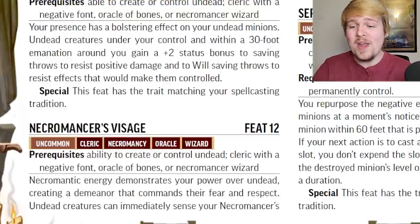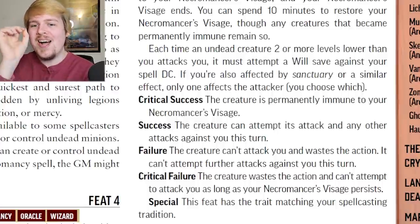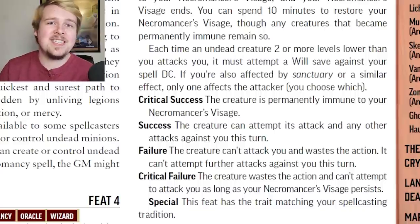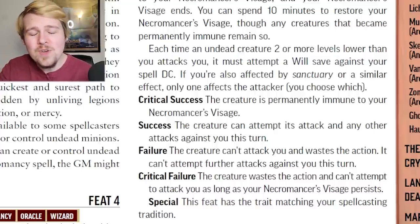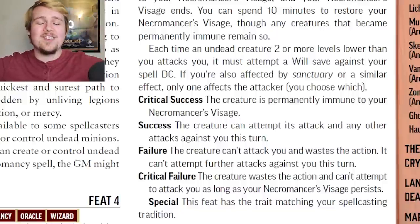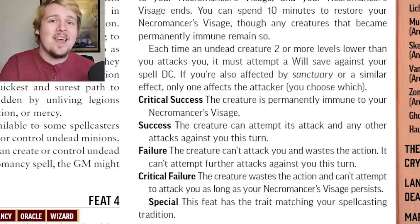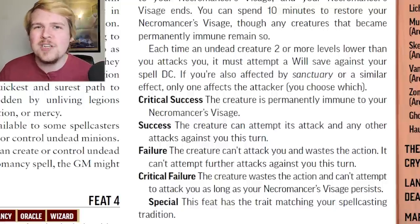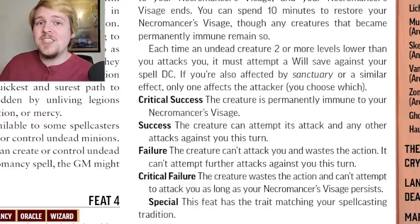Necromancer's Visage is already all the way at level 12, and this is an interesting defensive passive effect against hostile undead creatures. If an undead creature that is two or more levels lower than you attacks you, they must make a will save. If they succeed, nothing happens; if they critically succeed, they are permanently immune to this effect. If they fail, they do not get to take that attack action against you, and they can't attack you again that turn. If they critically fail, they cannot attack you for as long as your Necromancer's Visage persists — meaning as long as you don't attack them, they can't attack you. This is kind of like the Sanctuary spell, but it's completely passive with no duration. It's a permanent Sanctuary against weak undead creatures, and that's super cool.